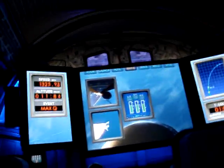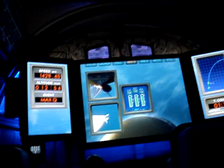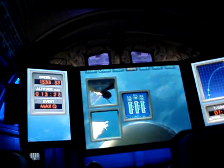Your main engines are throttling back to reduce the pressure on your shuttle as you go through max Q. Remember that tin can? You made it through max Q. Your main engines are throttled back up to 104%.